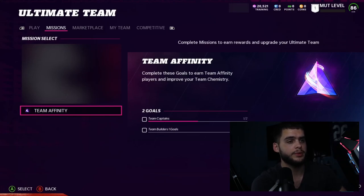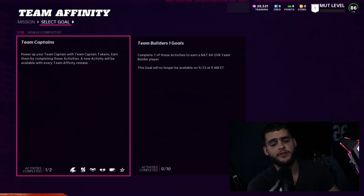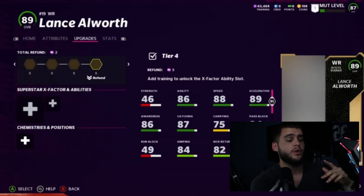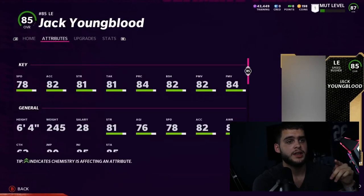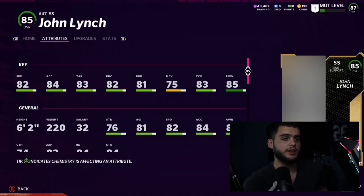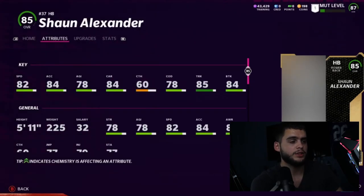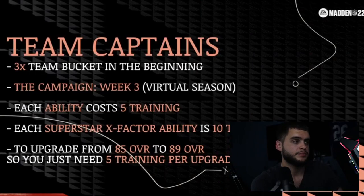Next we have Team Affinity — cool little arrow logo, similar to Power Ups. You can see Team Captains and Team Builder goals in there. Complete any seven of these activities to earn a NAT 84 overall Team Builder player. Lance Allworth goes up to an 89 overall with 88 speed — one of the fastest receivers in the game and probably the best team captain choice. Jack Youngblood is another team captain with 82 speed, good finesse, good power, good block shed. John Lynch has 86 speed, 89 hit power, 87 zone. Shaun Alexander has 86 speed and 89 truck — very similar to Eddie George. Lance Allworth is the best, followed by Lynch.